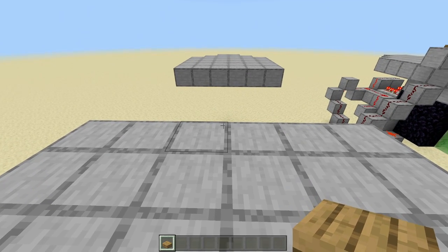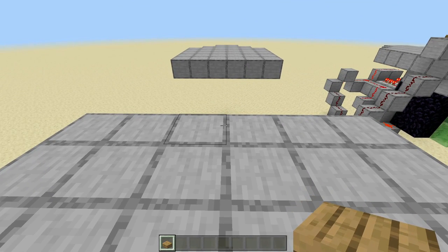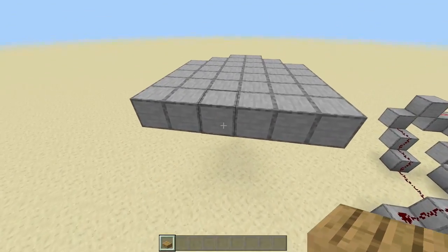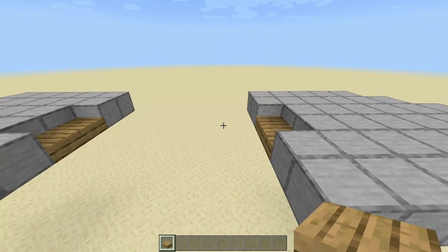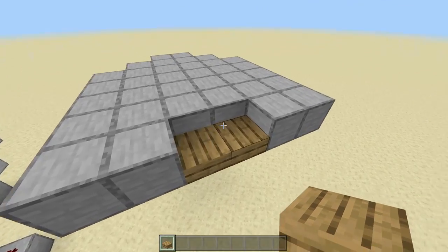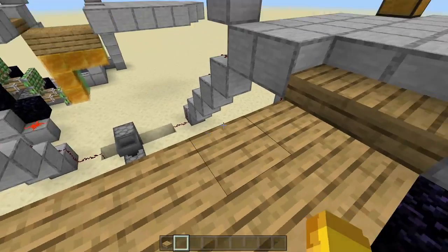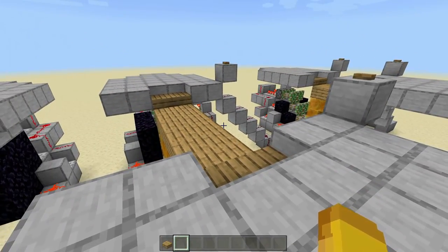Grab out your slabs and in the ground where you're going to have your bridge, you're going to break the two blocks and place two slabs on the lower half. Go to the other side and do the exact same thing — it should be looking like so. You can also use stairs if you'd like, but this is just meant to have an easy way to walk up onto it, since it's a block lower from the ground.